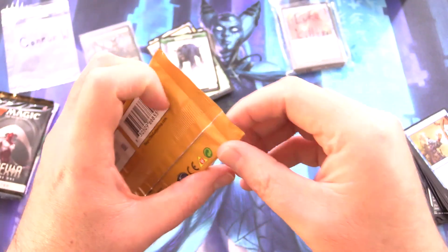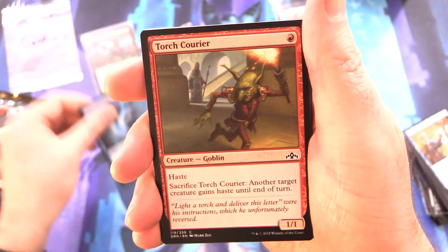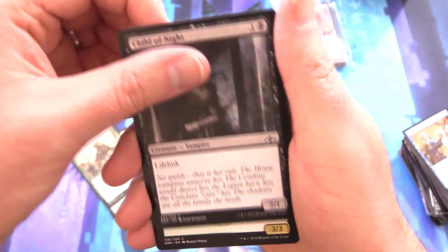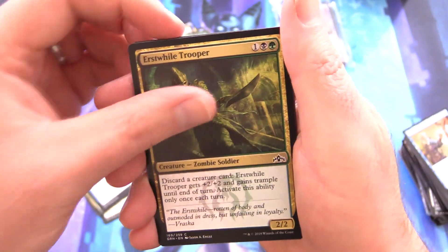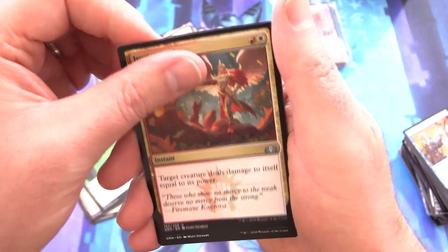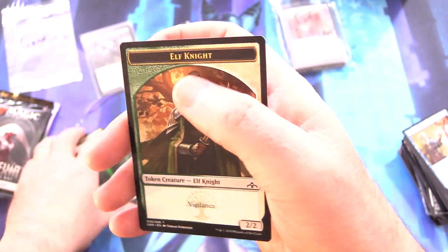On to some Guilds of Ravnica. Hunting for the shocks per usual. Starting off with Disdainful Stroke, Torch Courier — another Goblin — Hunted Witness, Pax Favor, Child of Night, Centaur Peacemaker, Whisper Agent, Capture Sphere for all your Pokemon needs, Erstwhile Trooper, Maniacal Rage, Cruel Cutthroat for the uncommons, Justice Strike, Sunhome Stalwart, and Light of the Legion for the rare. Golgari Guildgate and an Elf Knight token.